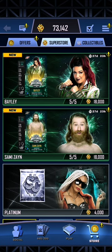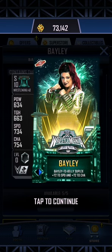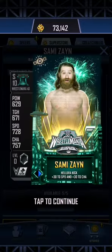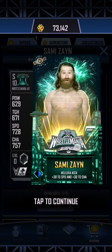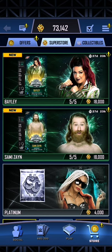And there we have the brand new PLE cards. It is Bayley, of course, who won the Women's Championship — there she is, overlooking the city of Philadelphia. And we have the brand new Intercontinental Champion, that is Sami Zayn. It looks like there's some lines that go across here, so I wonder if there's some kind of animation for this once it goes off — maybe the fireworks in the background go off, maybe there's a little bit of something going on with the city there. That's interesting to take a look at.